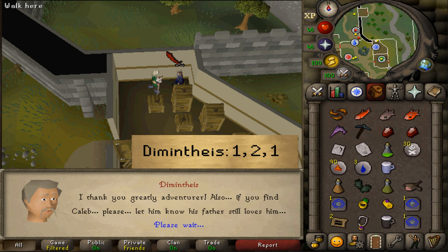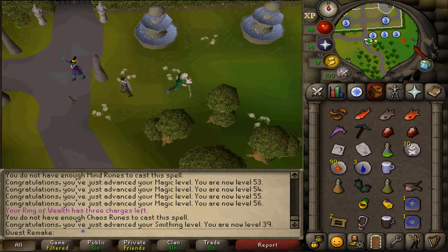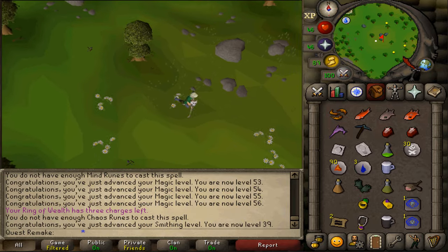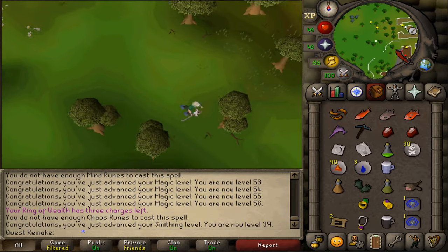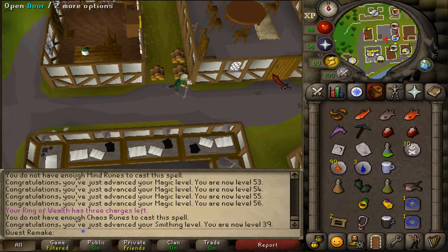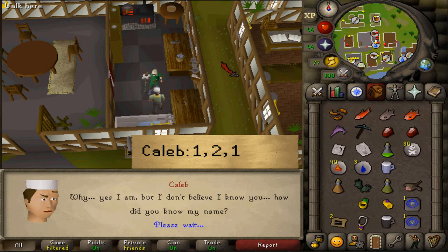After speaking to him, we will need to make our way to Catherby. I don't have Lunars at the moment, so I'm gonna be using a Camelot teleport. We will now need to go to the building just north of the bank, where there also is a water and a cooking range sign. Inside of that house or around that building, you should find the NPC with a chef hat called Caleb. Talk to him and select option 1, 2, 1.